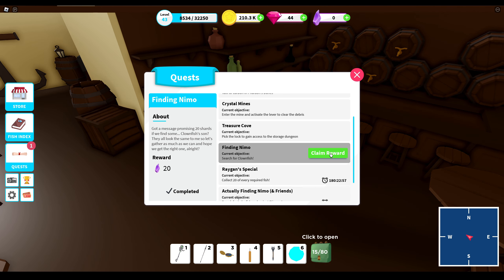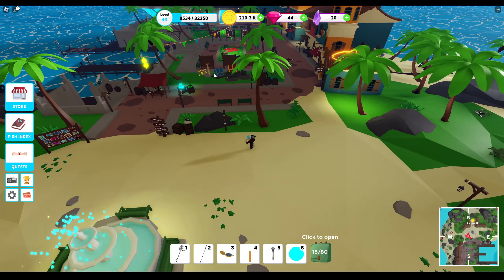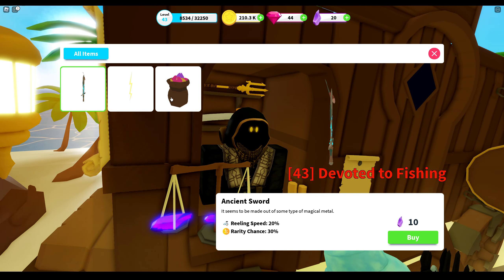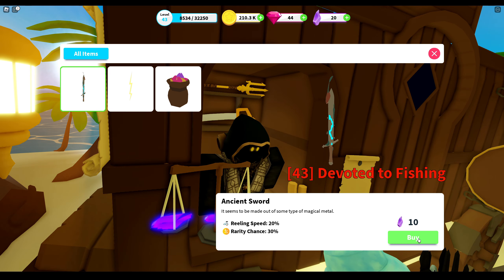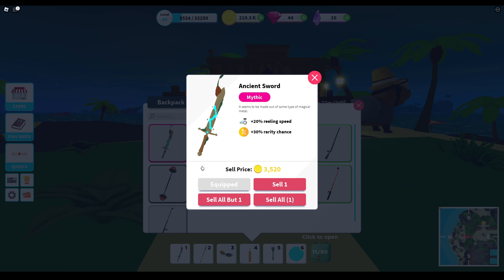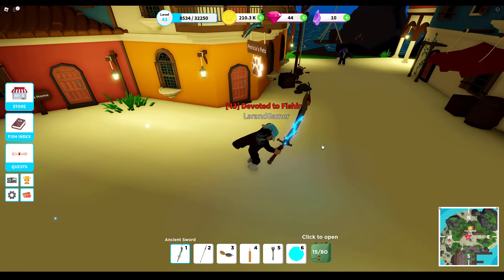I claimed the reward and got 20 shards. Now I'm going to get a rod upgrade — super exciting! I won't need to spend any coins on a silver chest; I can save those for boats. The Wandering Merchant has the Ancient Sword: reeling speed 20, rarity chance 30, at a price of 10 charge. Give it to me! My new alt character now has a mythic skin equipped — the first mythic rod on this character. Perfect, nice upgrade!